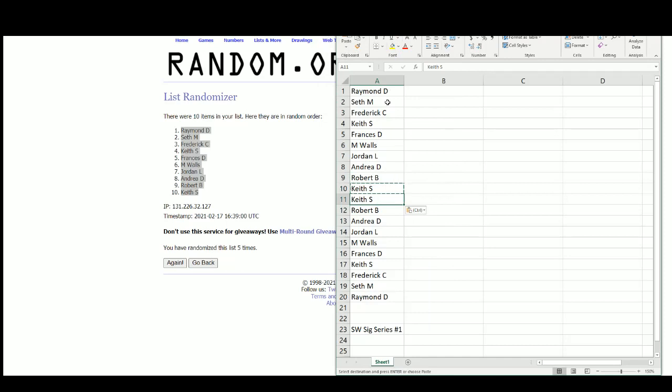So we're going to go Ray, Seth, Fred, Keith, Francis, M. Walls, Jordan, Andrea, Robert, and Keith for round 1. Round 2 we'll go Keith, Robert, Andrea, Jordan, M. Walls, Francis, Keith, Fred, Seth, and Ray.